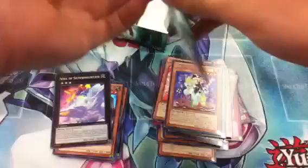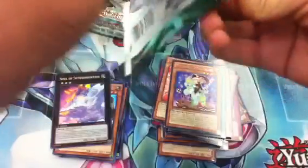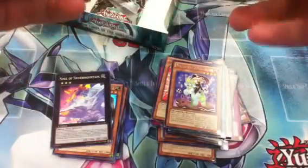We got Solar Silver Mountain — nice. We got two packs left, let's see what we can pull from these — maybe a Secret or a Ghost. Got a Maruka and a Black Watch.